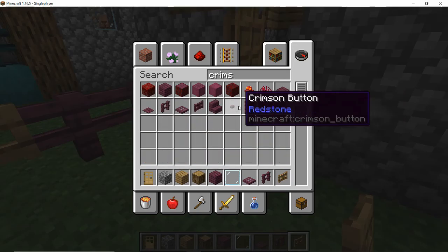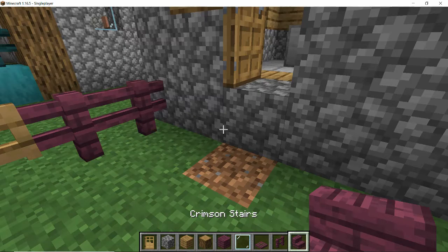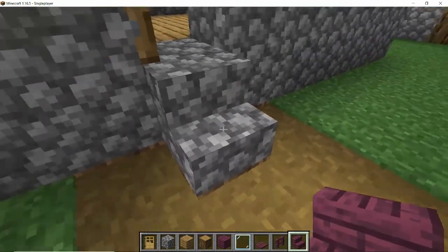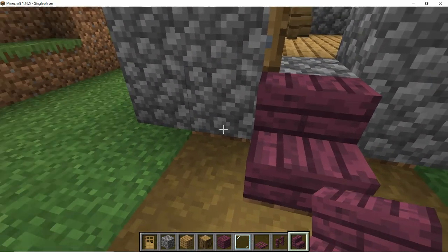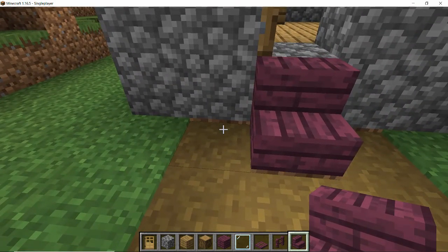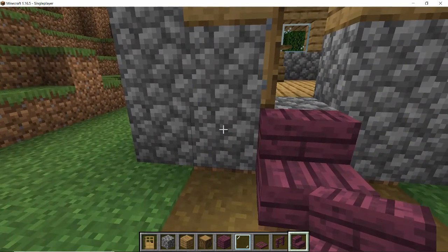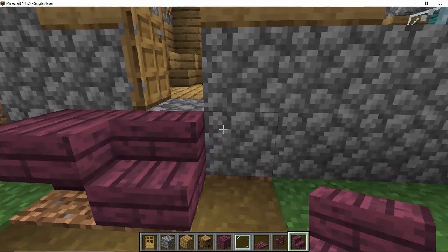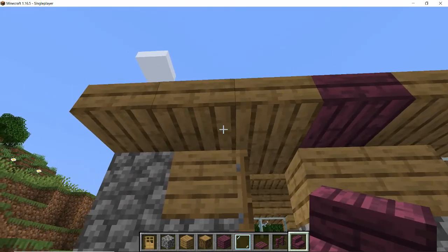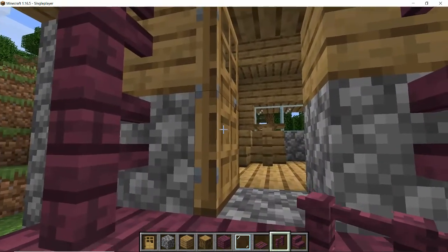I think we'll put a tiny extension right there to the end of the building. Now we could put the crimson gates in, but I think I'm going to put the oak in so that it's very clear and easy to see where the gates are. We'll put one at each side so you can exit or enter the garden to either side around the building. Let's change the step from cobblestone to the crimson wood, and let's do that at the front of the building as well so that they match.